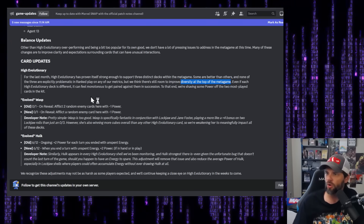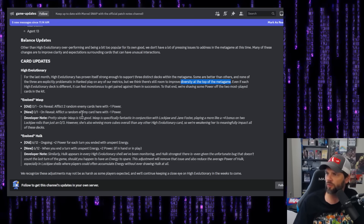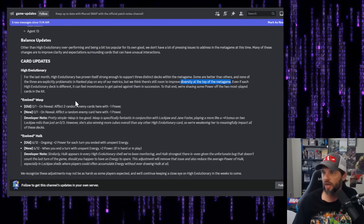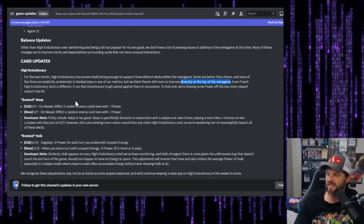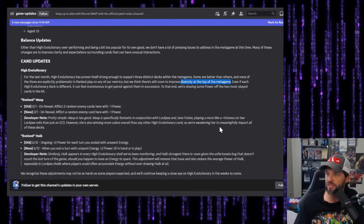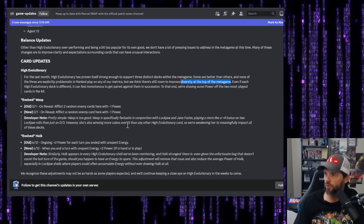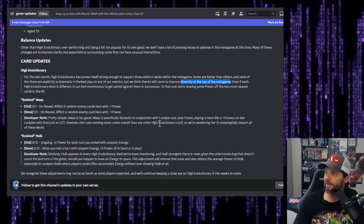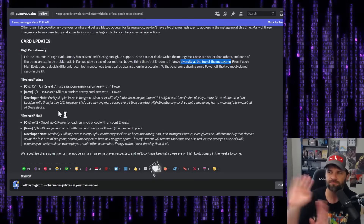To address that, they're shaving some power from the two most played cards in the kit: Wasp and Hulk. Evolved Wasp now changes from 'afflict two enemy random cards with negative one' to 'afflict a random enemy card.' This is exactly what was predicted in the OTAs — instead of two, it's now one. Wasp is specifically fantastic with Lockjaw and Jane Foster, and she was winning more cubes overall than any other High Evolutionary card.